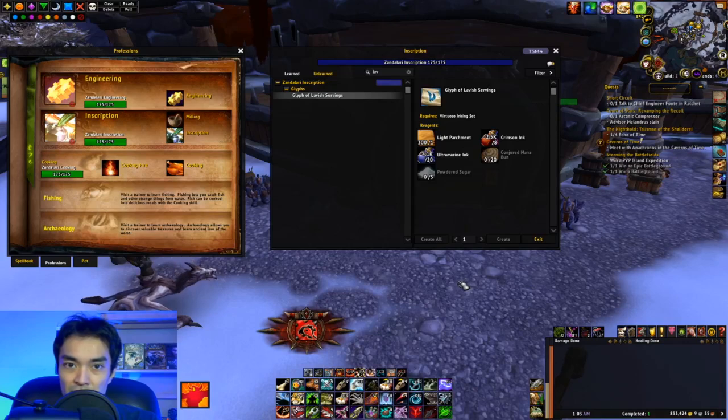Hey guys, Peacons here with another World of Warcraft video. Today we're going to be taking a look at how to make the Glyph of Lavish Servings in prepatch. With the level squish you're getting the wrong food from the mana tables that you get from mages, so we're going to be taking a look at a quick trick that lets you get the conjured mana buns so you can continue to craft these in prepatch and make some gold.